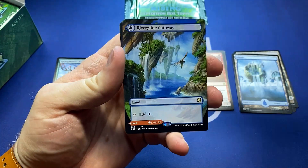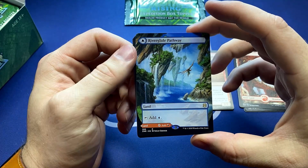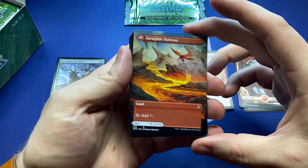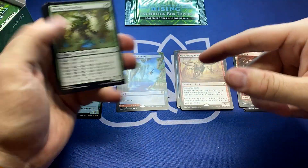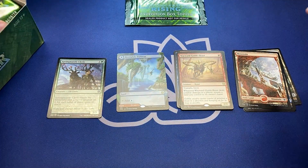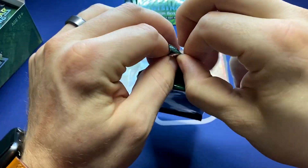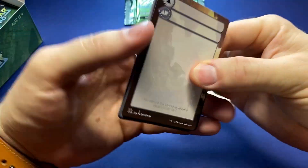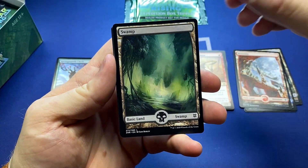Mountain. Are they all supposed to look like this? A full art Riverglide Pathway, which flips into Lavaglide Pathway — so you pick which pathway you want. It's one of the pathway lands. That is a gorgeous card. They don't come into play tapped — that's so good. It's a more creative way to make another option for dual lands that I honestly wouldn't have thought of. I really think that was a great idea.